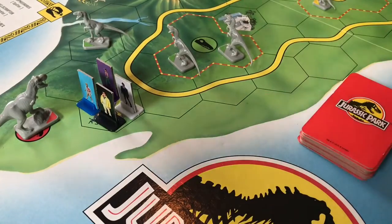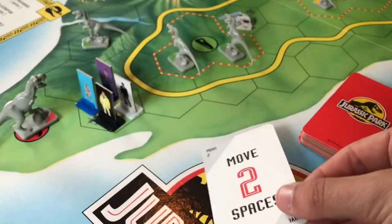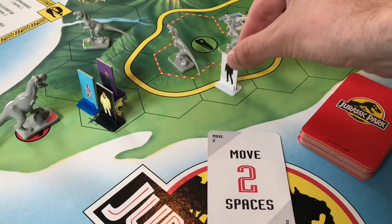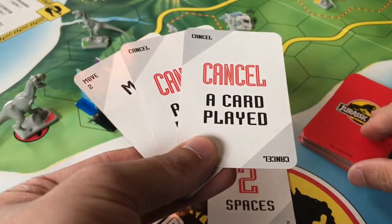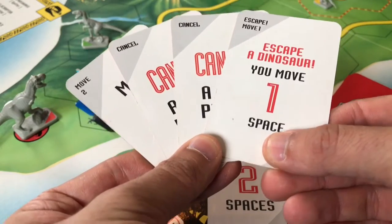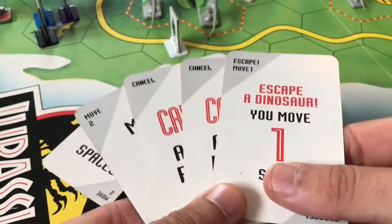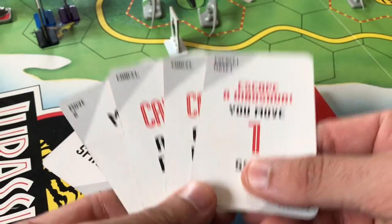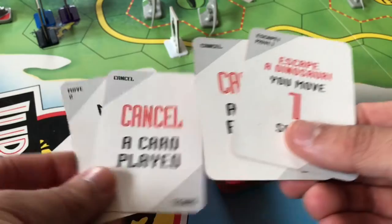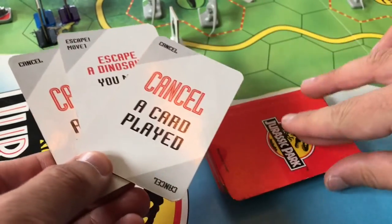Once you've decided how you're going to move — in this case I'll use the move two spaces card, play that into the discard pile and move my pawn two hexes — I can then take another card to draw my hand back up to four. If at any time you don't want to move you can just pass, or you can trade in up to four of your cards, putting them in the discard pile and taking two new ones.